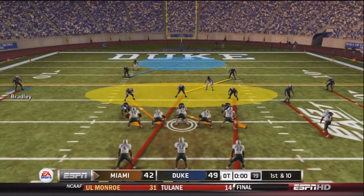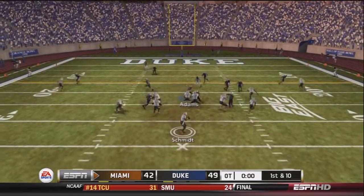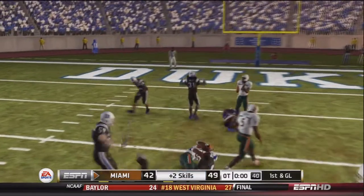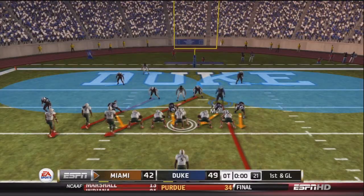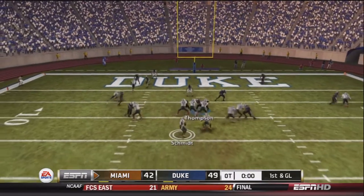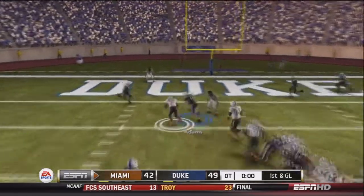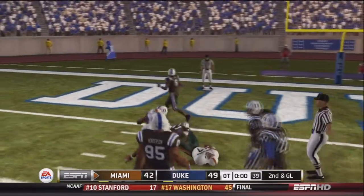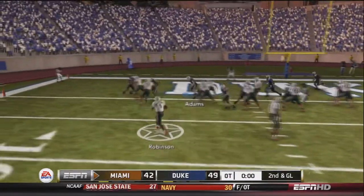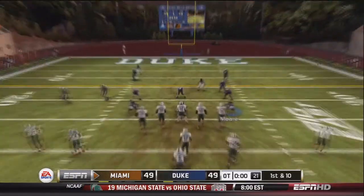Miami's turn on offense. Schmidt drops back and finds Alston — first and goal for Miami. Schmidt drops back, runs himself, sheds a tackler, and is finally tackled at the two-yard line. Second and goal. Schmidt pitches left to Robinson, who dives into the end zone. Tie game 49-49. Miami gets the ball first in third overtime.